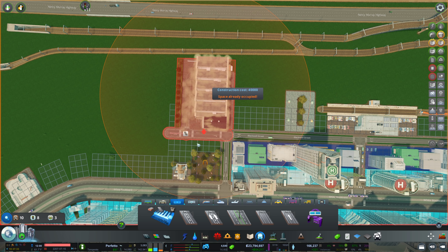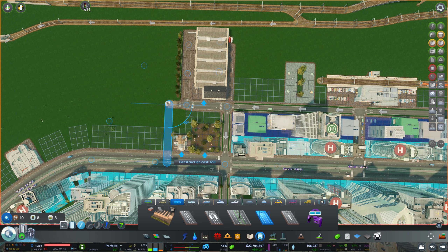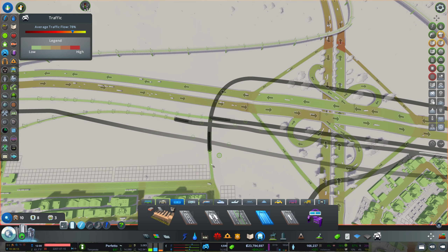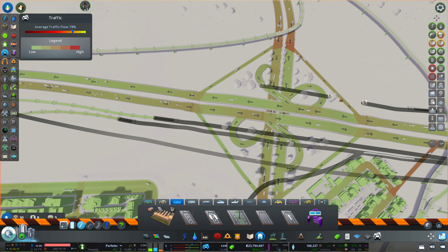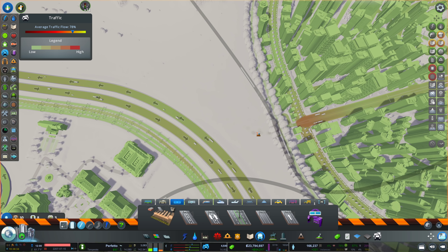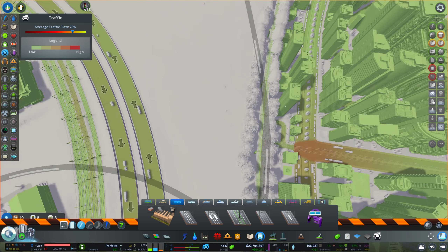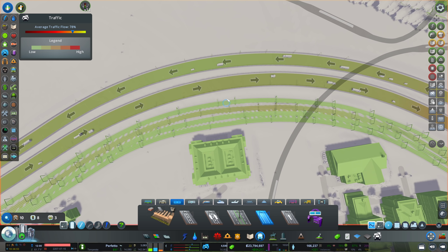We want to continue the tram into this road. With that out of the way we should be able to remove this tram line right here — I need the space rather. We can get rid of the line all the way to the Olympus district, and I should still have access. They can turn around, alright, that is good enough in my opinion.